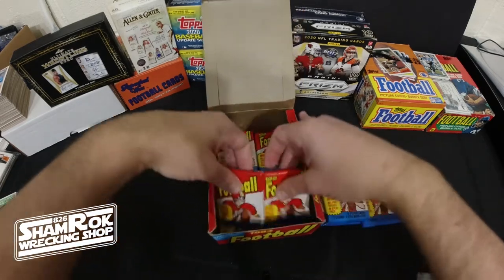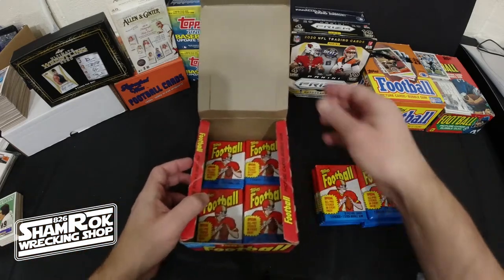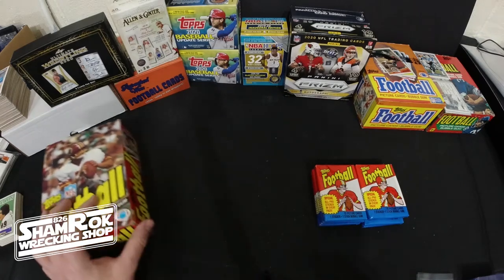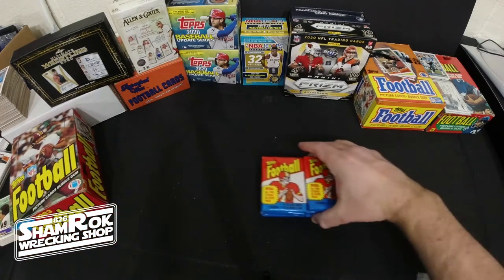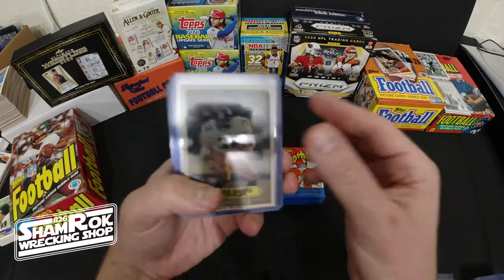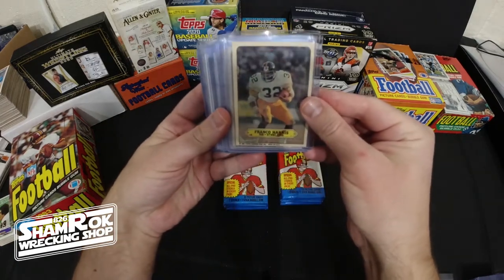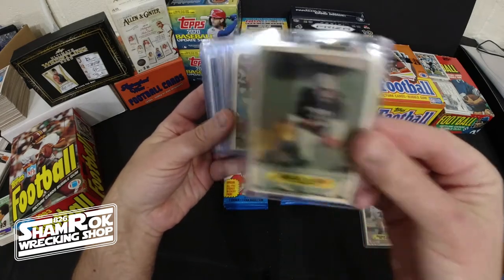We're hoping we don't run into any moisture-filled packs like we did towards the end of part two. Before we get into these eight packs for part three, let's just kind of look at some of the cards I've top-loaded from the first two. We have a Franco Harris sticker, a Marcus Allen rookie sticker, which is awesome.